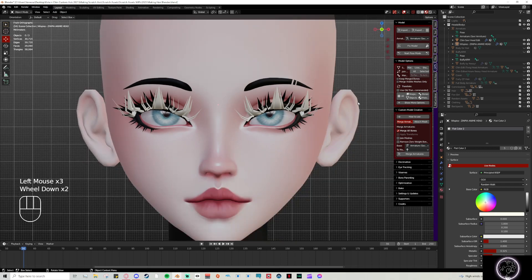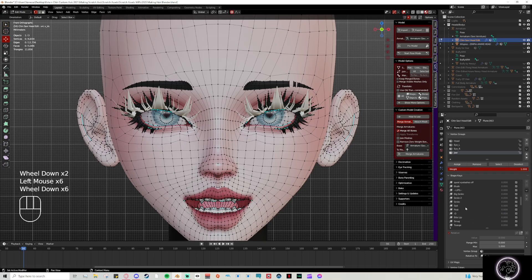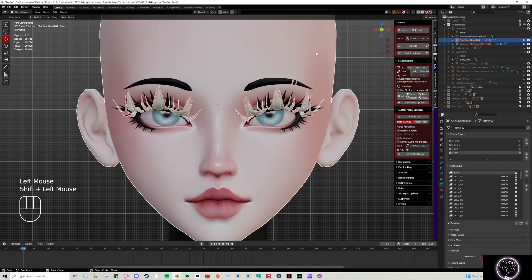To get started, I'm going to merge these. Before I do, let me show you: in edit mode, when you go to shape keys you just click on one and it automatically shows you what that shape key does. When you're working with shape keys, you either need to have the value set to one and then do your edits, or just go into edit mode. Make sure you're clicked on your Basis key whenever you're getting your eyelashes or eyebrows set to their default position.